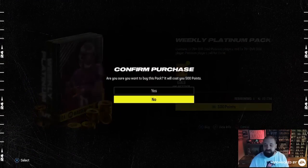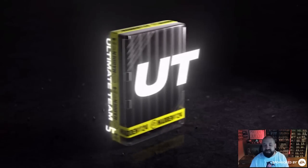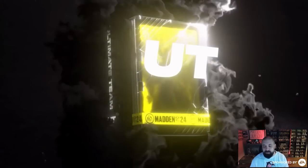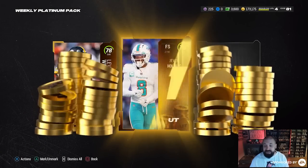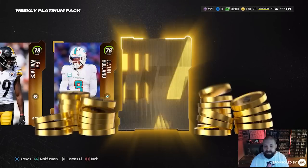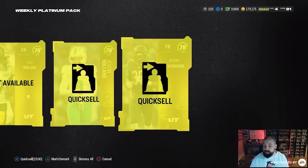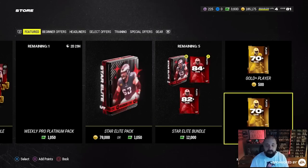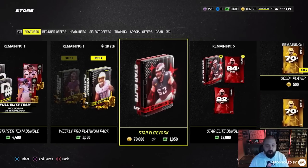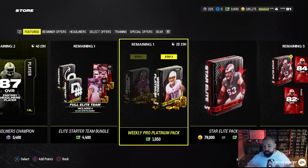You can open it one more time, so that's now 1,000 of the 4,600 Madden Points spent on this pack. We get a standard gold card, a gold quick sell card, and another gold quick sell card. So that first open was actually pretty good compared to this one — we got two golds and a third gold that isn't quick sellable for coins.